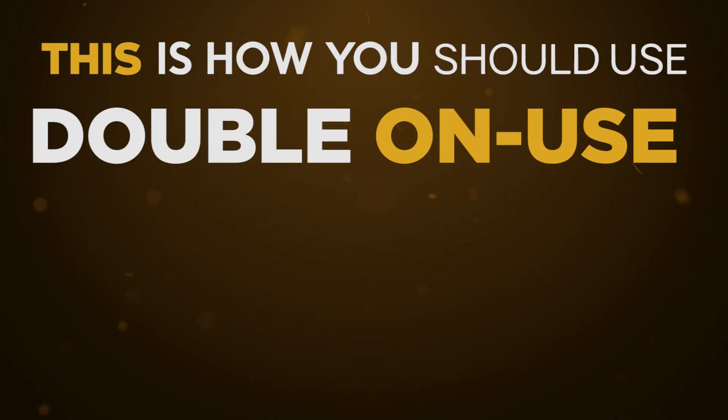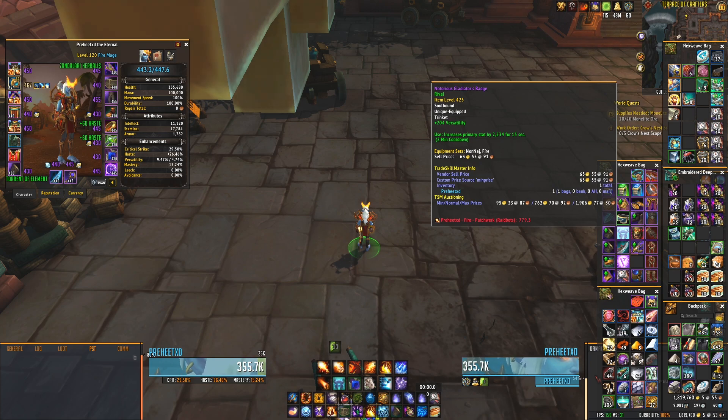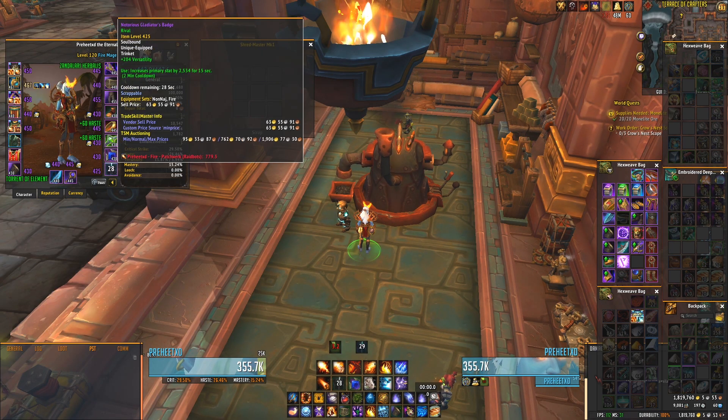This is how you should use Double Unuse as a Fire Mage. Step 1: Get yourself a Gladiator's Badge from PvP. Step 2: Equip said Gladiator's Badge.